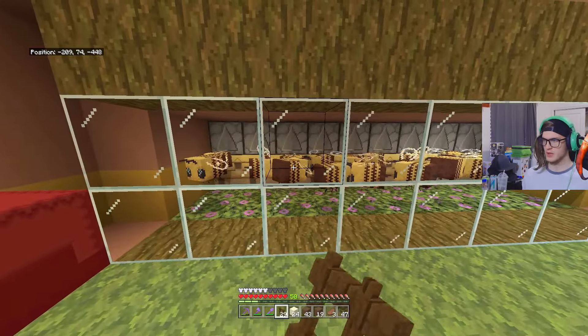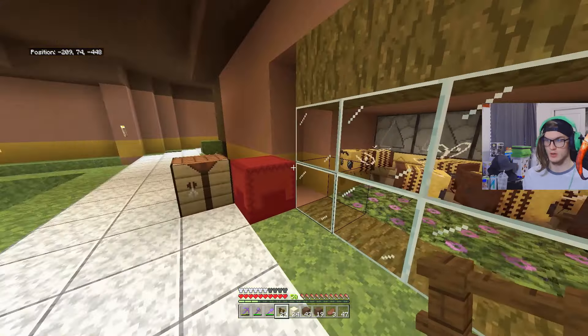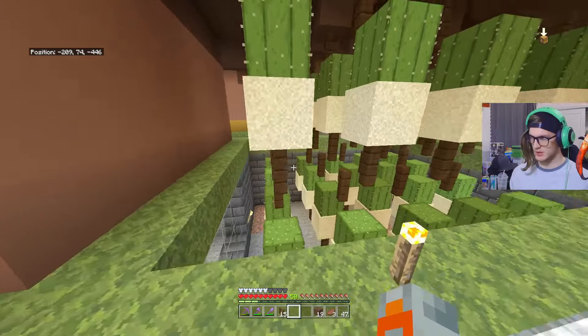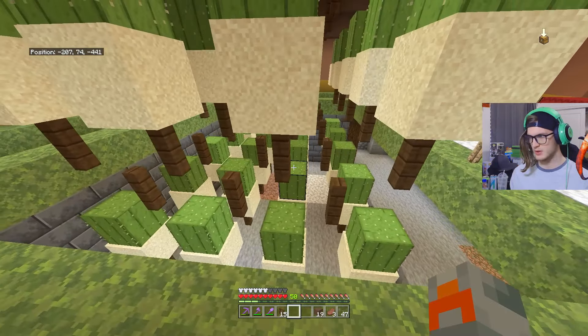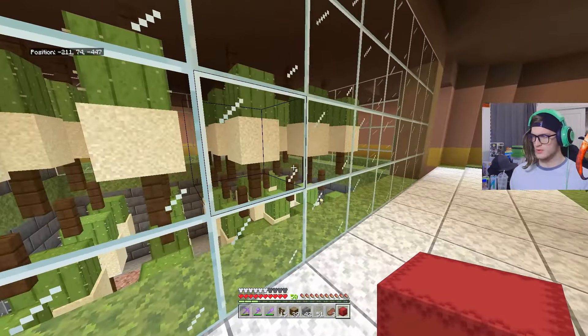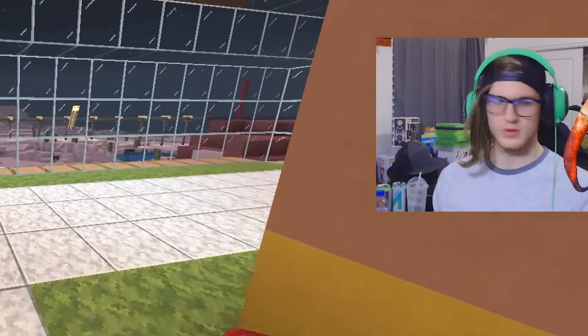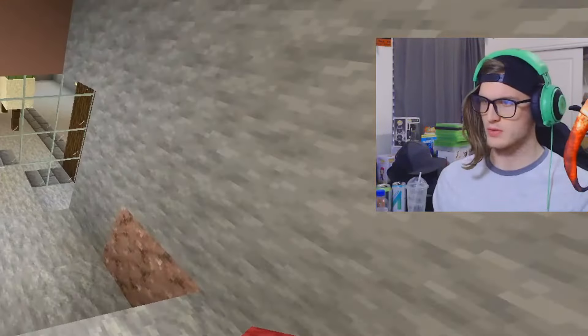I'm not gonna lie, this bee farm is actually working pretty efficiently well — we'll give it that. Beautiful, all 40 pieces of cacti in their selected slots. Alright, all the walls are filled in, cactus is good to go. Next thing we're gonna do is move on to the redstone components.